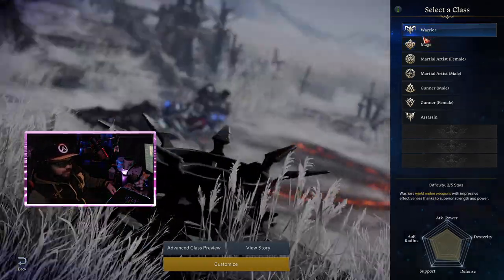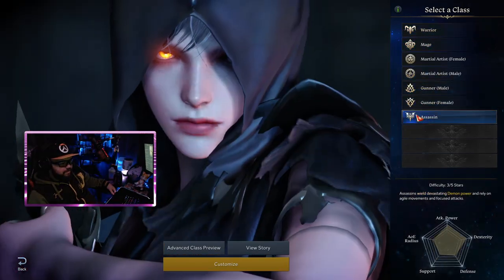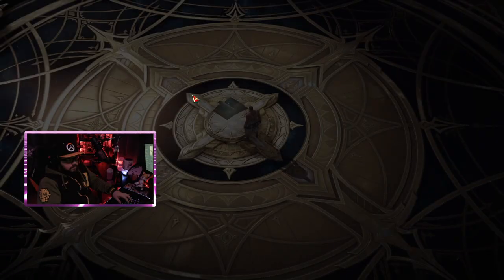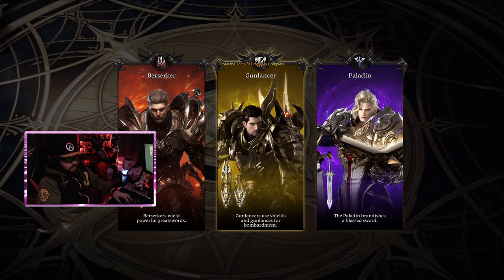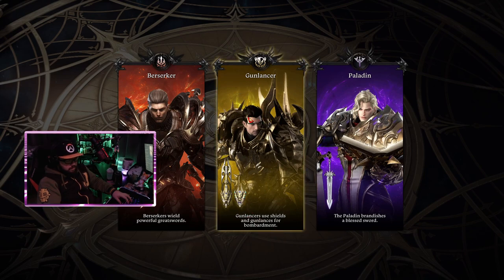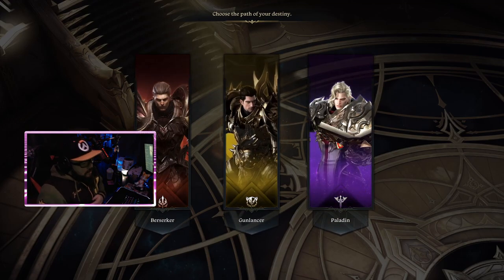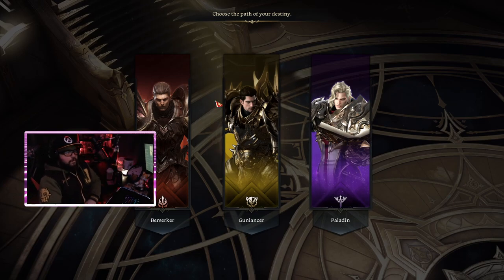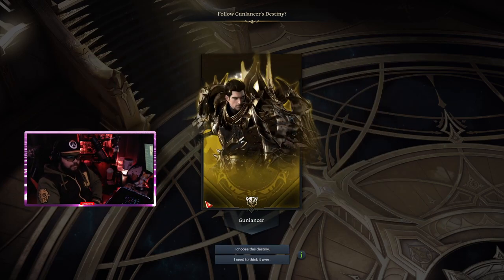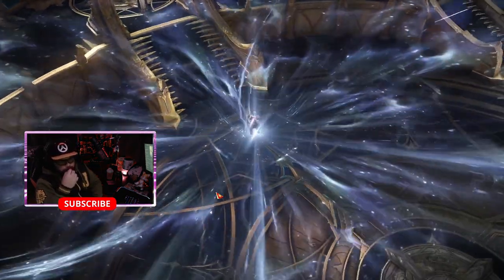Wow, the intros are crazy. We've got Assassin, Paladin of course, Gun Lancer — using shields and gun lances, that's pretty cool. I'm not playing as much so I would totally do a Paladin if I had extra time, but we're gonna try something new. We're gonna go for the Lancer.